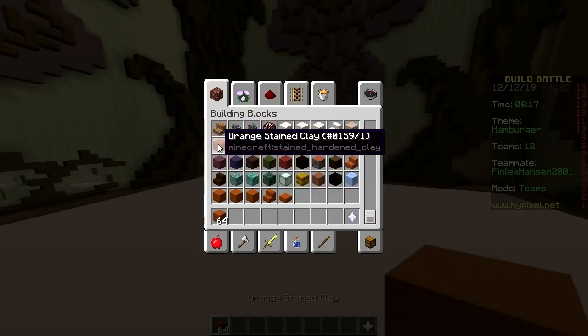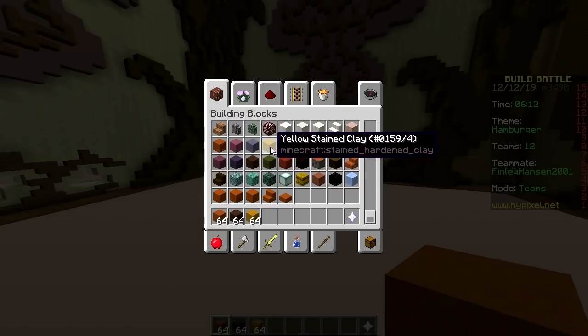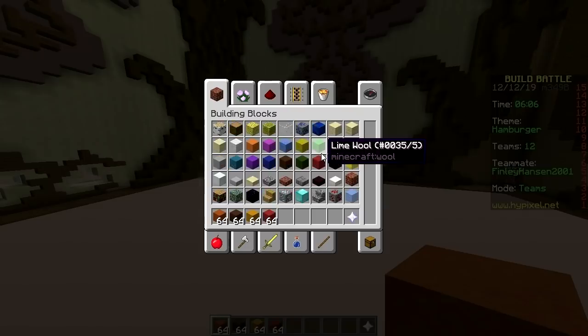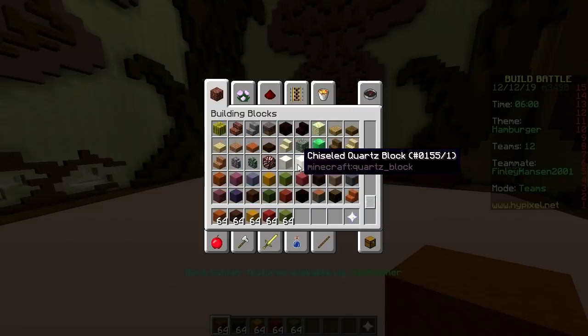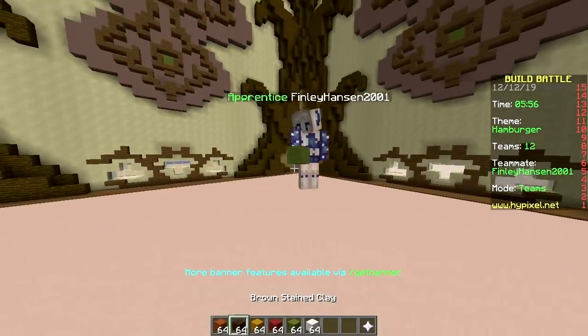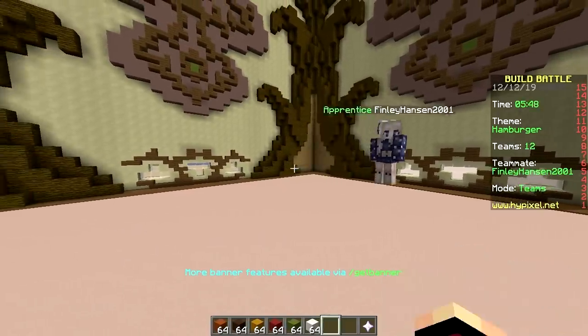Let's use orange stained clay for the bun, brown stained clay for the patty, yellow stained clay for the cheese, red wool for the tomato, and lime stained clay for the lettuce — then back to orange for another bun. So it's bottom bun, patty, cheese, tomato — I got them in order in my hotbar.